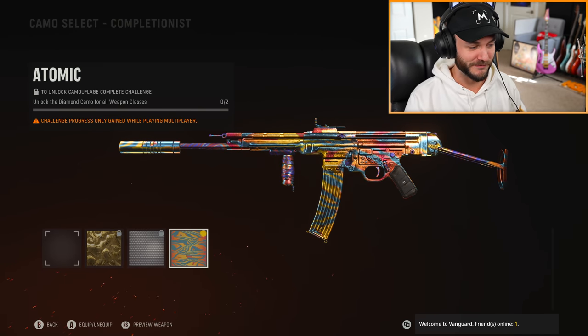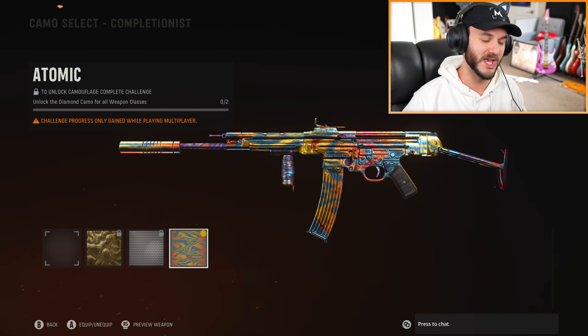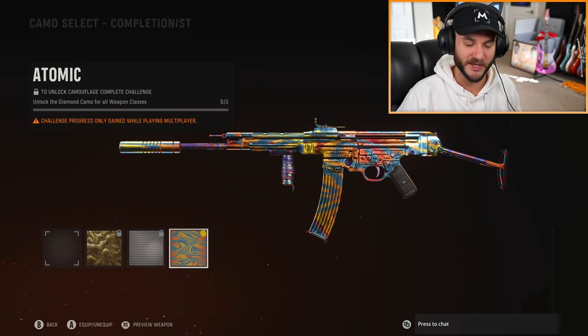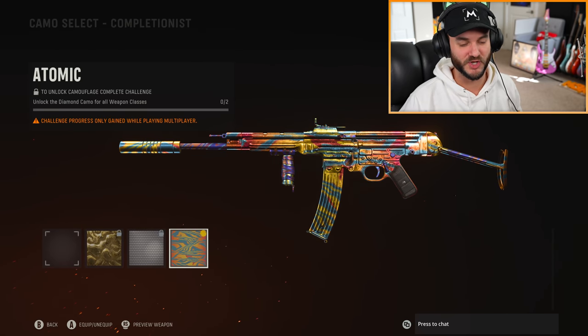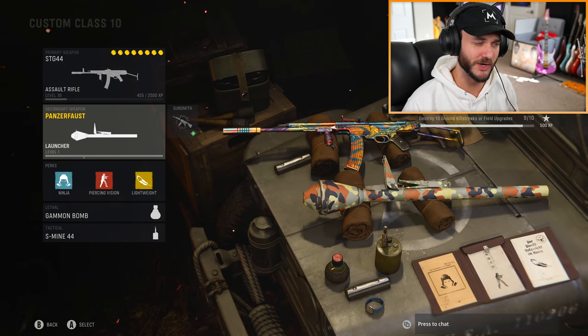I'm playing Vanguard on PC, and I'm pretty sure this glitch can be done on all platforms. I want to start by saying I'm doing this glitch for educational purposes so you guys can learn how to do it, but also so that Sledgehammer Games can learn how to fix it. The gold, diamond, and atomic mastery camos are some of the hardest camos to get in the game. This whole cheese way of unlocking atomic camo is just kind of a UI glitch — I don't think people should get banned over it. Sledgehammer should just patch it.